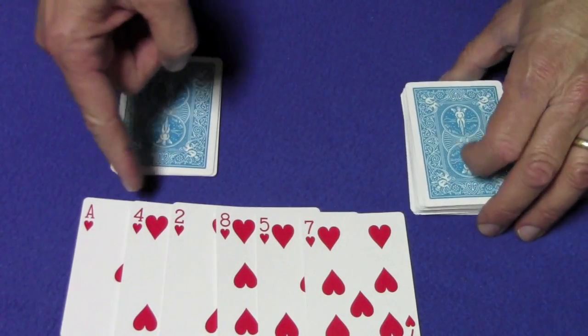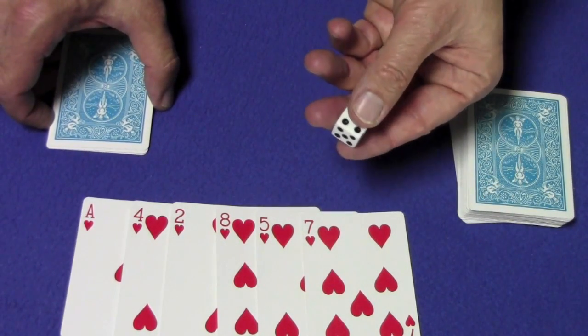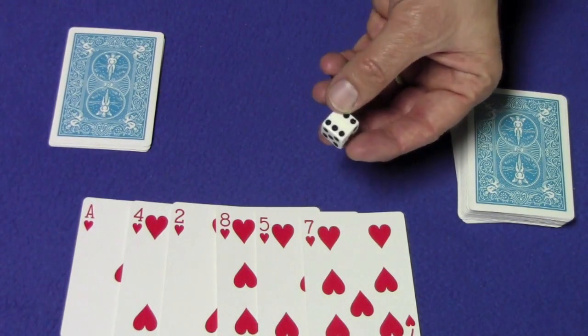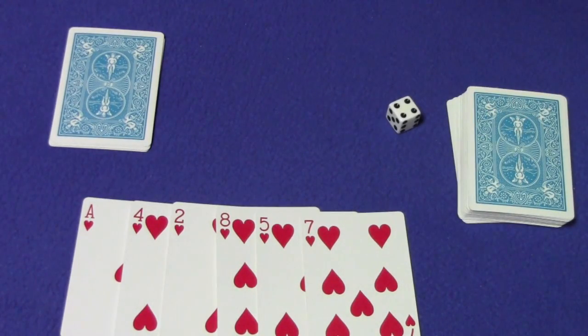So you have ace, four, two, eight, five, seven. Now we need to multiply this number by a number between one and seven — not one, not seven, it has to be two through six. Since there's nobody here I'll just roll a die to generate a random number. And that number is four.